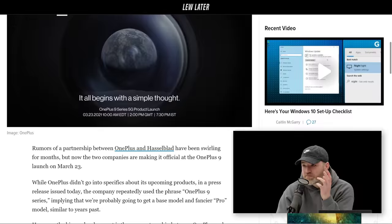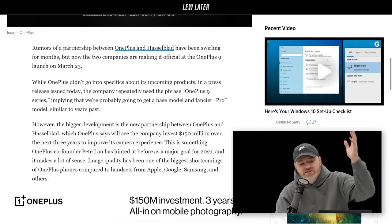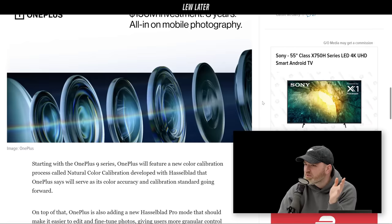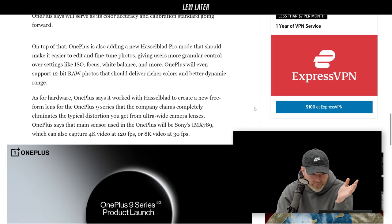For those who don't know, Hasselblad has a huge history in photography — massive megapixel counts, used in commercial photography for huge billboards, and they brought cameras into space on early Apollo missions. Traditionally, OnePlus cameras haven't been top tier compared to other flagships. But apparently OnePlus is going to invest $150 million over the next three years to improve its camera experience.